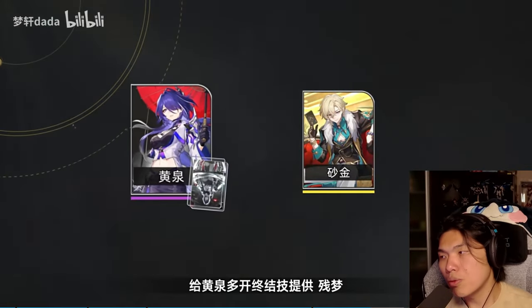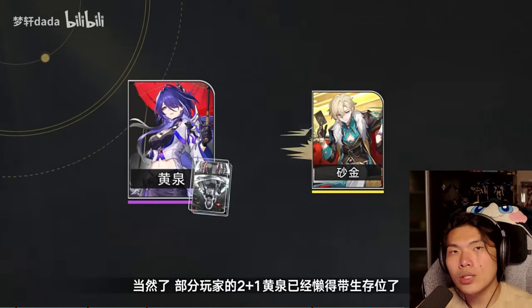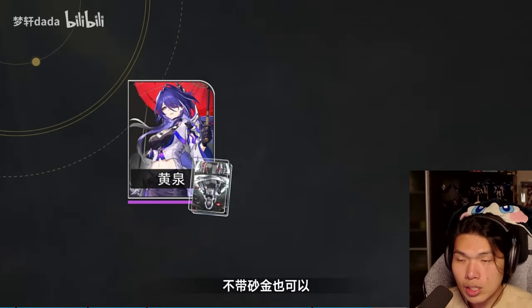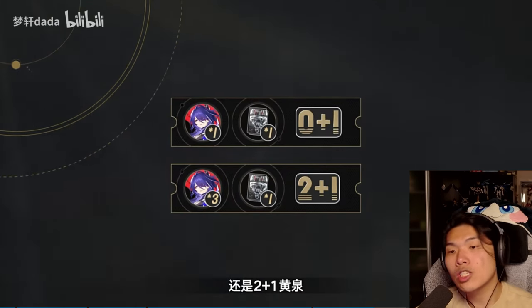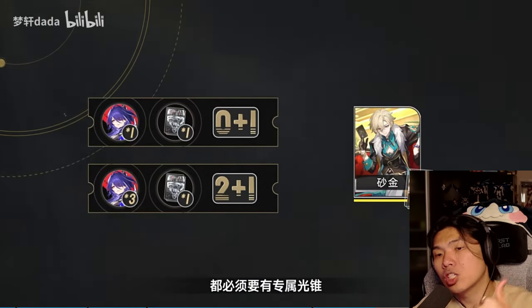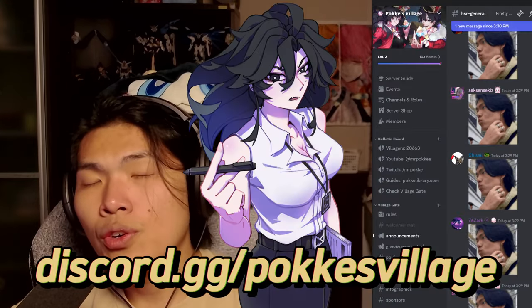One final note before wrapping up: if you are considering pulling E2S1 Aventurine for an Acheron team comp, it is highly recommended to first obtain E2S1 Acheron instead, as it will be a much bigger damage increase as well as improving overall team flexibility. With that, we've come to the end of today's content. Let me know in the comments what you like about Aventurine and whether you are going to pull for him. Head on over to my Discord at discord.gg/MrPokey's Village where we're very active talking about Honkai: Star Rail on a daily basis.